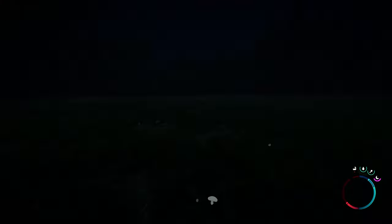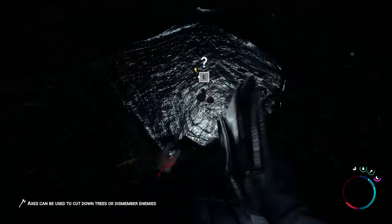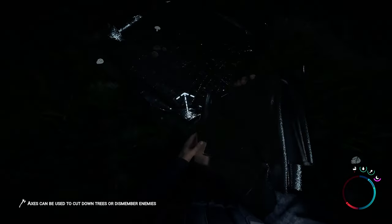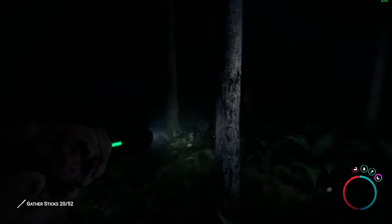If it starts getting dark, open your inventory and grab a Mylar blanket. Place it on the ground, and as long as you have a stick, walk to the corner and look for the white arrow, then left-click for an instant tent. Save your game and sleep through the night. Trust me when I say you don't want to be running around in the dark for now.